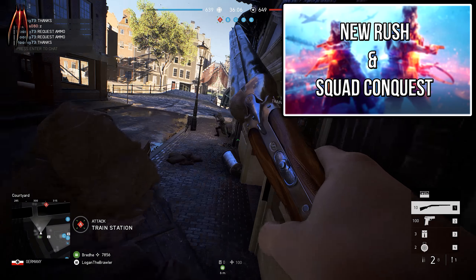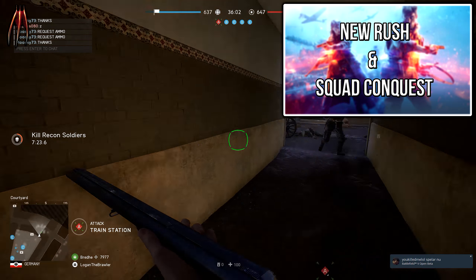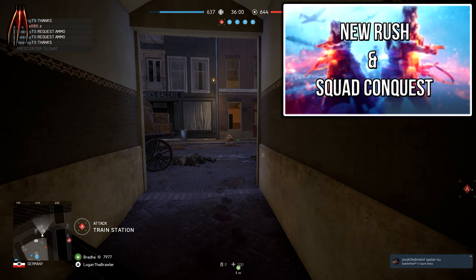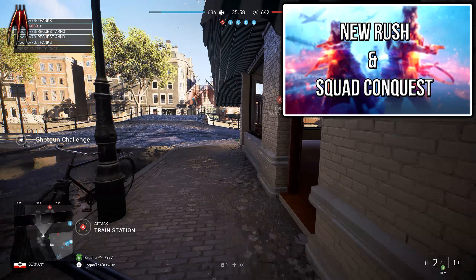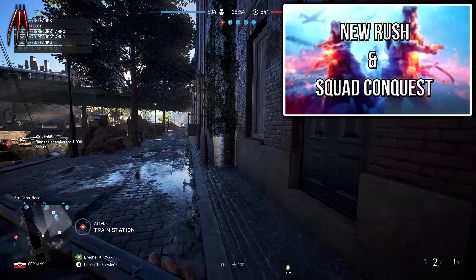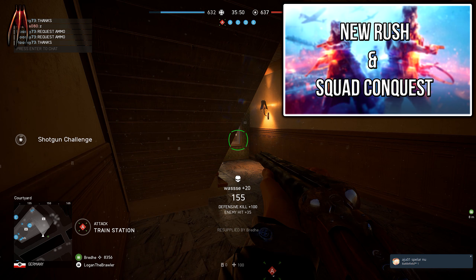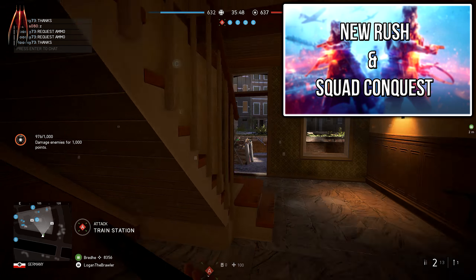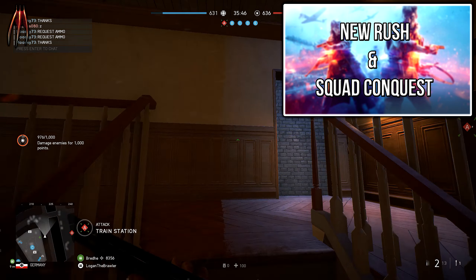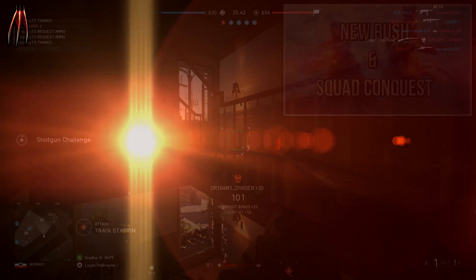We are also getting two more game modes. A new kind of Rush is one of them — say goodbye to the M-COM station and hello to bombs as you take on this classic game mode. Note that this is only available during this chapter. The second game mode is called Squad Conquest. Conquest is one of my favorite modes in Battlefield, but this time it's even more intense — only 16 players, two squads per team, fighting for map domination.